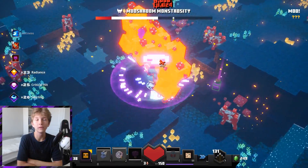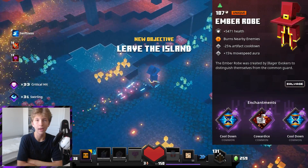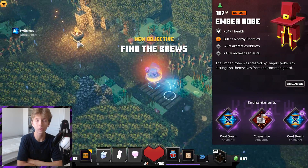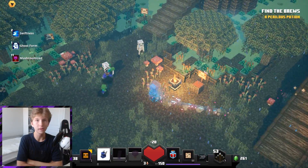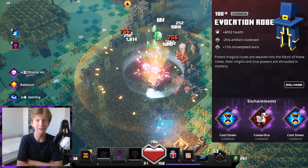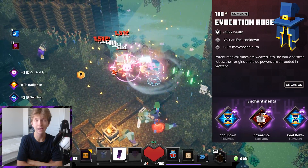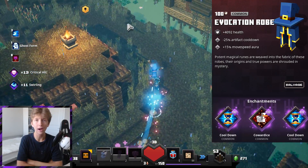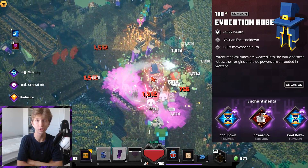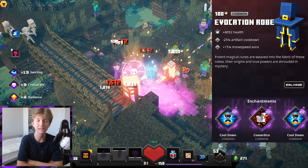Looking at our armor slot, we have the Ember Rope, which gives us a 25% artifact cooldown reduction, a 15% overall movement speed buff, and a burning effect where we deal small amounts of damage to nearby enemies. The basic version, the Evocation Rope, actually isn't much worse at all — it only doesn't have the burning effect, and that burning effect barely deals damage. So I don't think it's a must to get the Ember Rope; the Evocation Rope works just fine, and really it's overkill to get the Ember Rope since it's too minor of a difference.